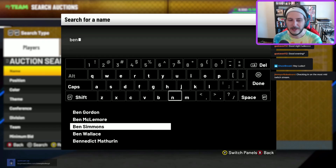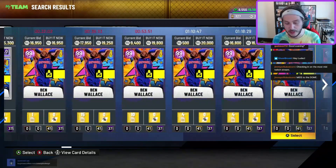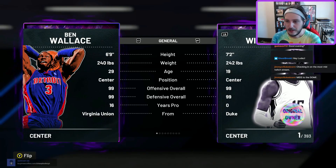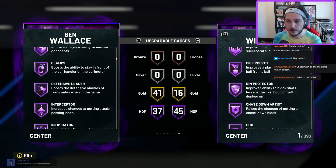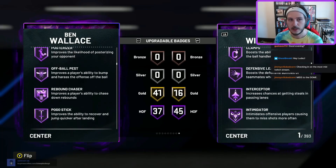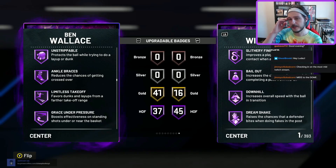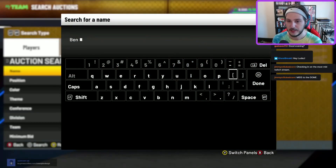Number ten: Ben Wallace. I can't put him too high, but Ben Wallace deserves to be here. He's a budget card at this point and he really shouldn't be this cheap. He's probably one of the better power forwards you can get at this price point. He's a little bit smaller at six-foot-nine but he's jacked, and he's so good defensively that it doesn't matter. He can handle the rock, has a good jump shot, and can guard all five positions. If you have a budget team, you need Ben Wallace.